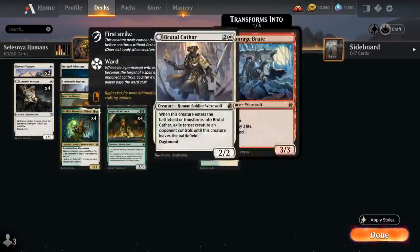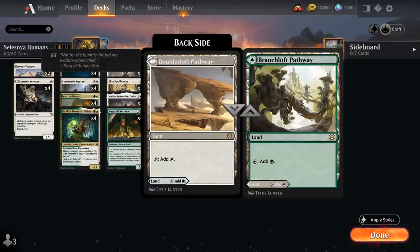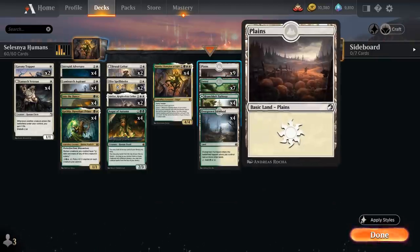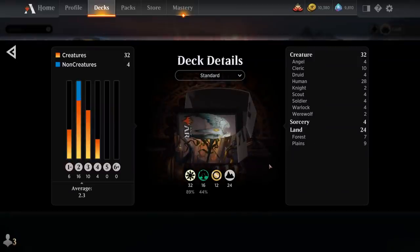At 3 mana we've got 2 copies of Elite Spellbinder, the 3/1 Human Cleric with Flying that can look at the opponent's hand when it enters the battlefield. We can exile a non-land card from it, and the opponent has to pay 2 additional mana to cast it from exile — very useful against sweeper effects and other impactful 5 and 6 drops. The mana base consists of all 8 green-white dual lands, with Overgrown Farmlands and the green-white pathway, plus 7 basic Forests and 9 basic Plains. Now let's jump into some games and see how the deck does.